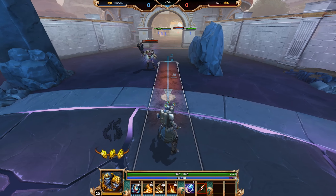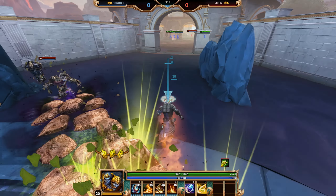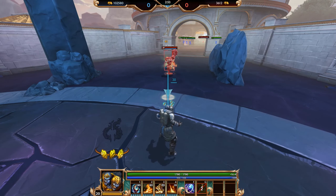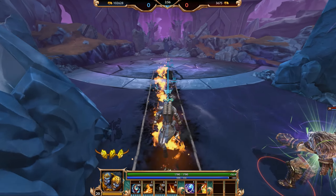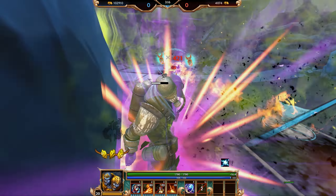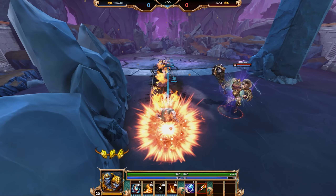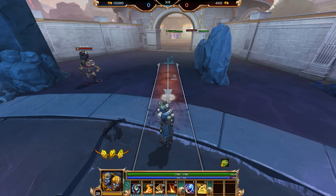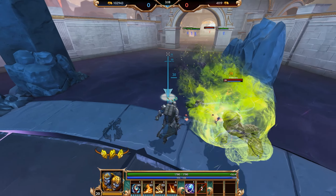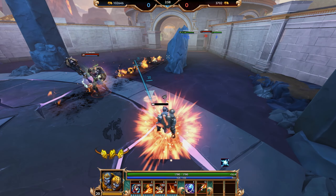One more thing about Agni's third ability, Path of Flame: you are knockback immune when using this ability. So abilities like Hercules' 2 — as you can see in this clip, when the ability hits where it should be pulling me back, it doesn't because I'm using the dash. Keep this in mind when facing certain characters. It does not work against Tier's pull even though it's technically considered a knockback. It does work for Hercules' 2 and several other abilities.